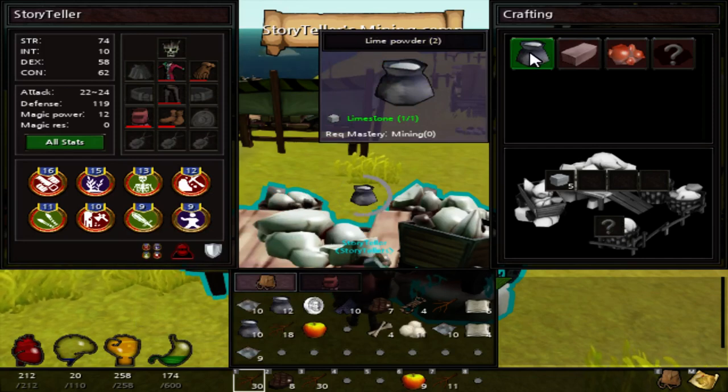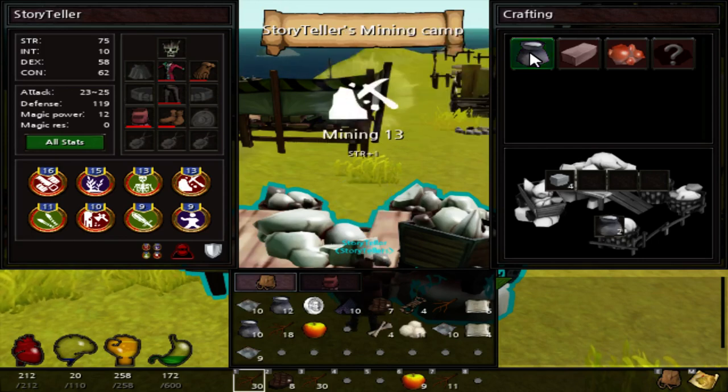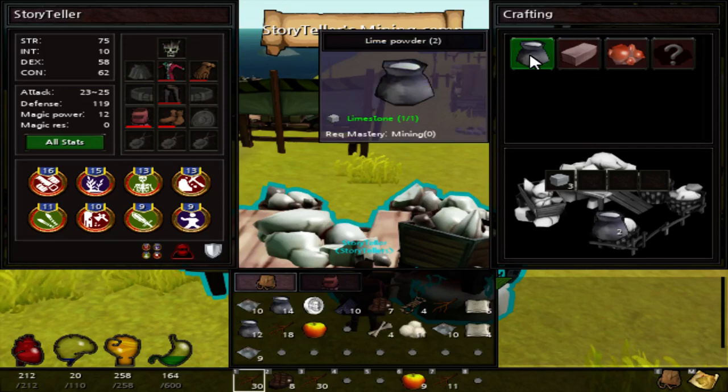Thank you to the developer — I can't remember his name, I'm sorry. Mining level 13, yay! Anyway, the next thing: the mice system will be adjusted. The mice timer won't be reset even when the servers reset. I honestly don't know what that's about, but if it helps you, great.